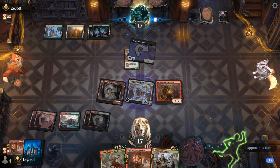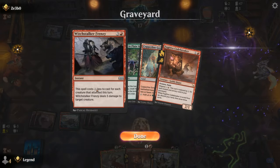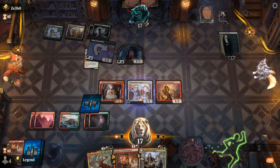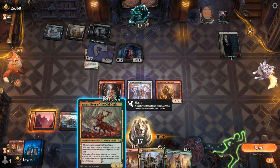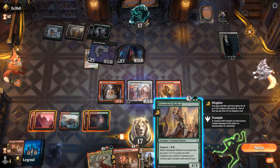Yarrus has good synergy with what we have going on. Another Codebreaker can keep the cards flowing — we're getting to see the deck in a grindier matchup. Of course, if our opponent has a Shieldred in play it's going to be quite punishing to a card like Codebreaker, which is why Witchstalker Frenzy is an important answer. For now it's just a Sorin, and then a Radical — Radical will be fun if we can disguise it with haste after playing Yarrus, so we can turn it face up for free, basically.